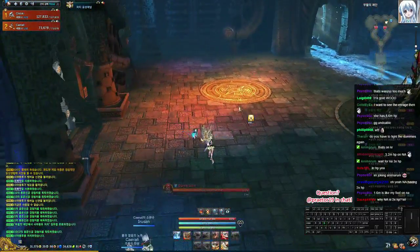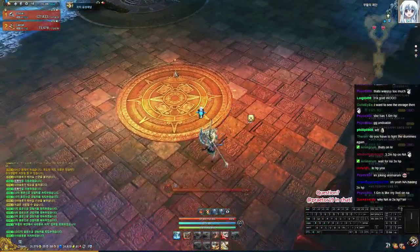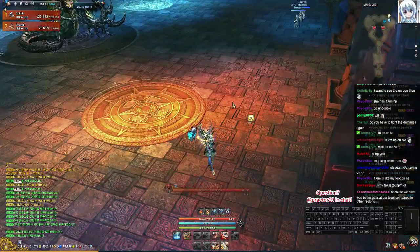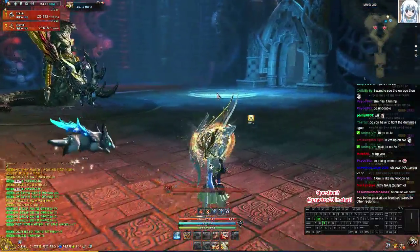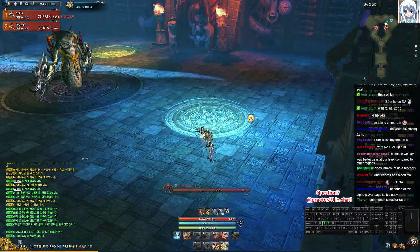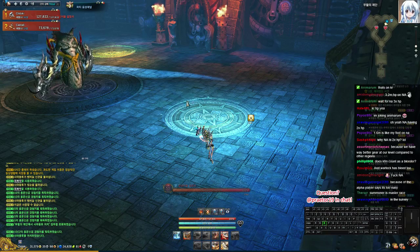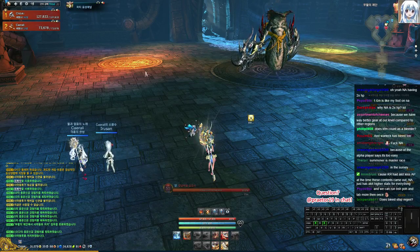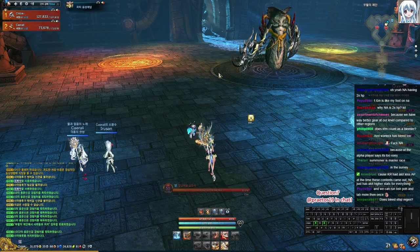For this next boss you should obviously notice there's going to be something to do with these totem array paths. One is green, one is yellow/orange, and one is blue. Blue is the most annoying buff of them all — the lamest buff for the boss. The other two are manageable if someone knows what they're doing. Bleed stops regen — these bosses have very very high amounts of regen.